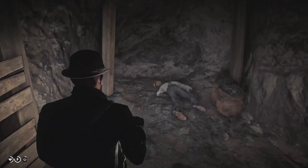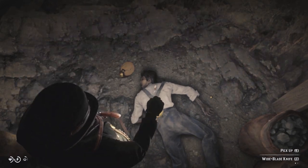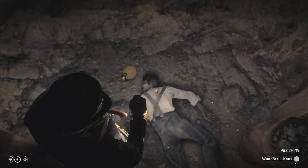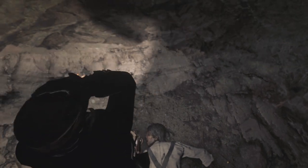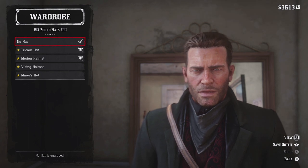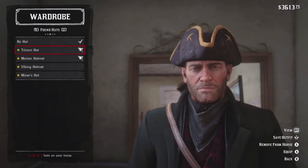Crawl through the cave and through into another room, and eventually you'll be able to find the dead miner on the floor. Located next to him will be the miner's hat, which you go ahead and pick up. He will also have a little dagger in him that you can pick up as well if you'd like. So there you have it — those are the four hidden collectible helmets and hats in the world of Red Dead Redemption 2. Here's a better look at them in your wardrobe.